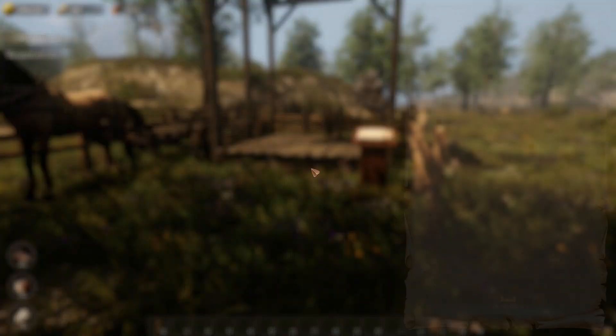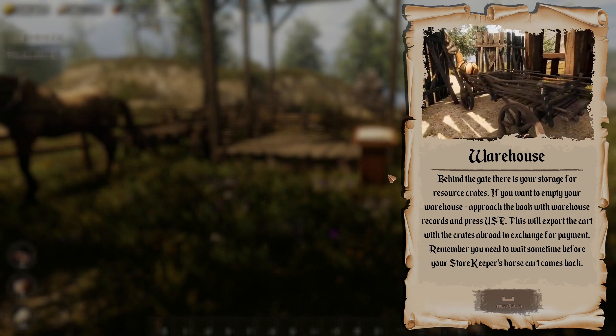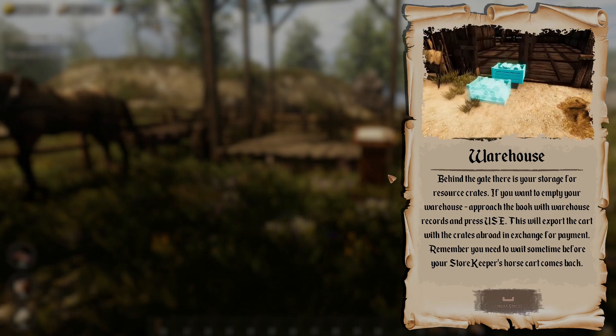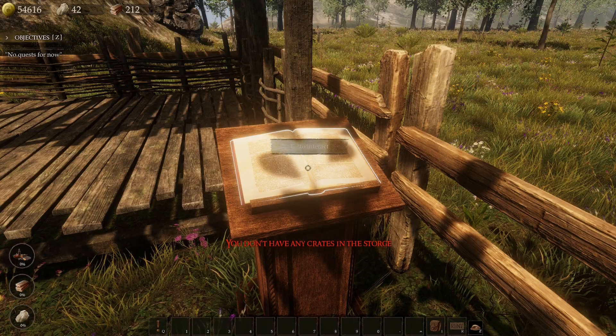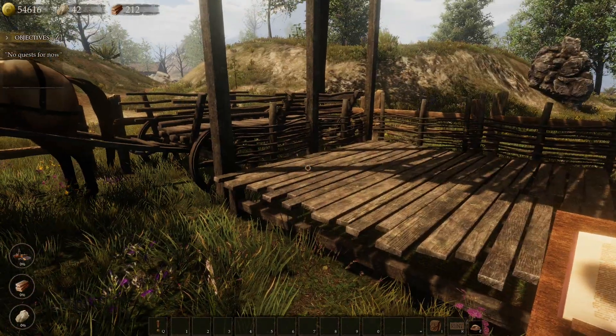Behind the gate is your storage for resource crates. If you want to empty your warehouse, approach the book with warehouse records and press use — this will export the cart with the crates abroad in exchange for payment. You need to wait some time before your storekeeper's horse cart comes back. I don't have any crates right now anyway.